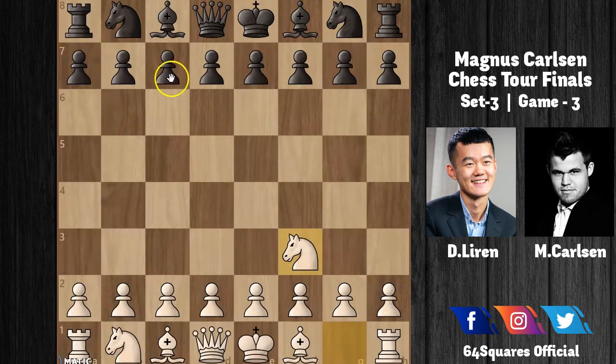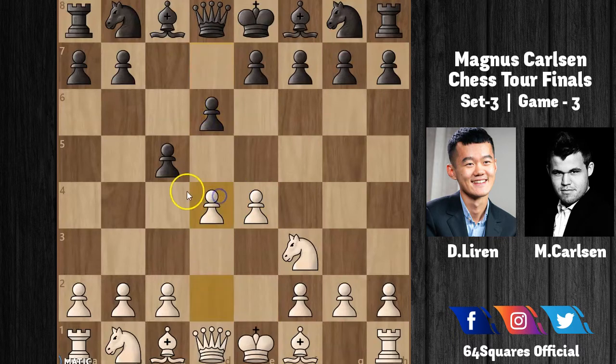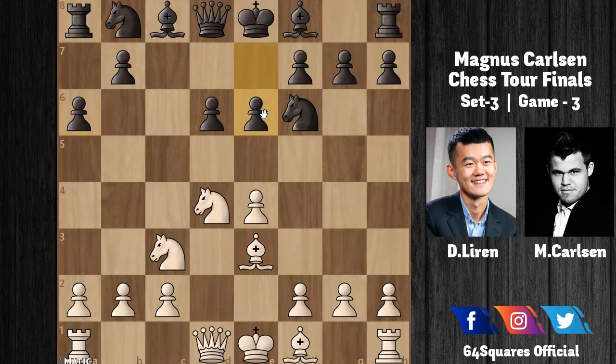Playing with the white pieces, Ding goes for Knight to f3, and Carlsen replies c5. Now e4 — we have a Sicilian Defense on the board. After d6, d4, c×d4, Knight×d4, and Knight to f6, it's the open variation. Knight to c3 and a6 — it's the Najdorf variation. After Bishop to e3 and e6, the game transfers to the Scheveningen variation of the Sicilian.